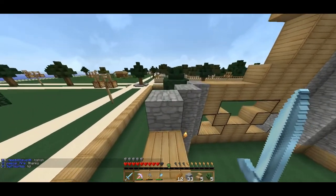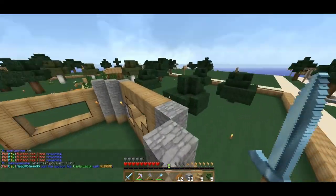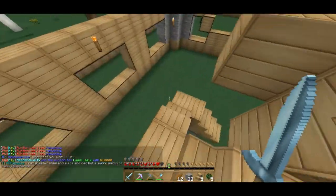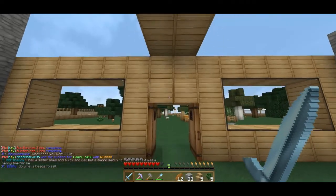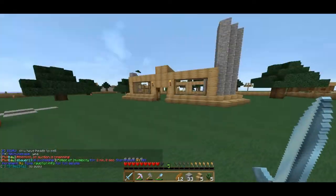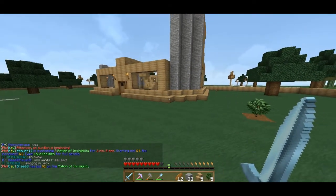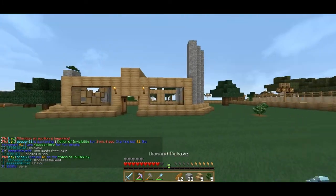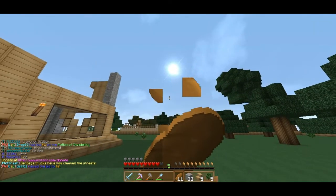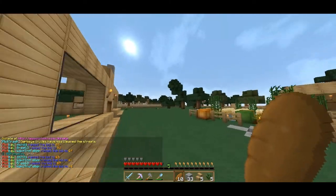Hey guys, Mario back here with another Plots episode. I got a few things accomplished off camera, off recording software. We are back with our Plots world and as you can see there's some different stuff going on. I got a texture pack — I usually don't like to get texture packs but today I decided to go with something different, to get a different look for once.